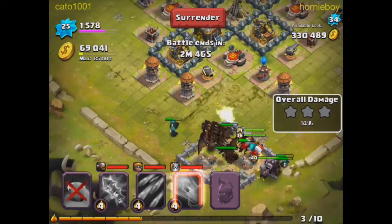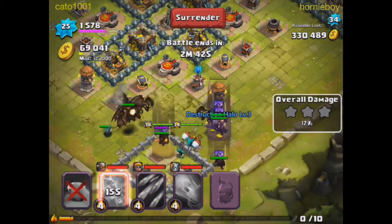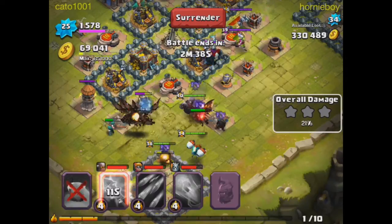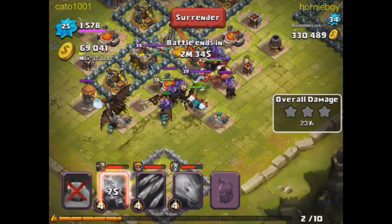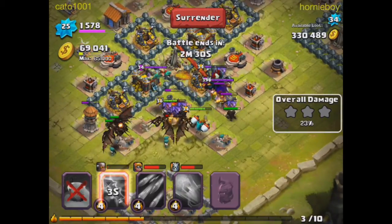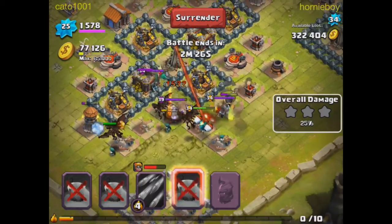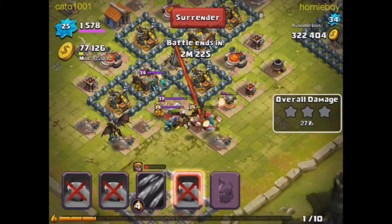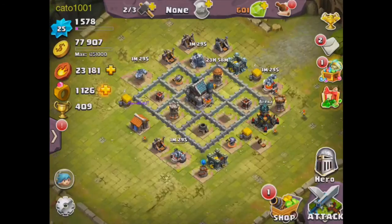I'll let them run around a bit. Oh wait, somebody already died — my Savage Chief died. Okay, might as well just go all the way with it. Hopefully I'll be able to get some more gold out of this. I was not planning on doing this much, but oh well. Everybody's dead — we got 76,000 gold, which is all right.